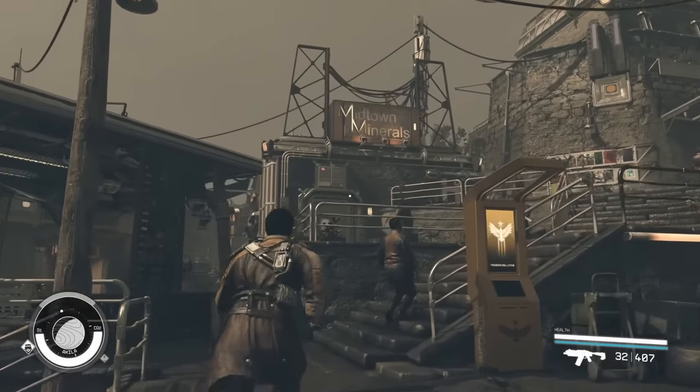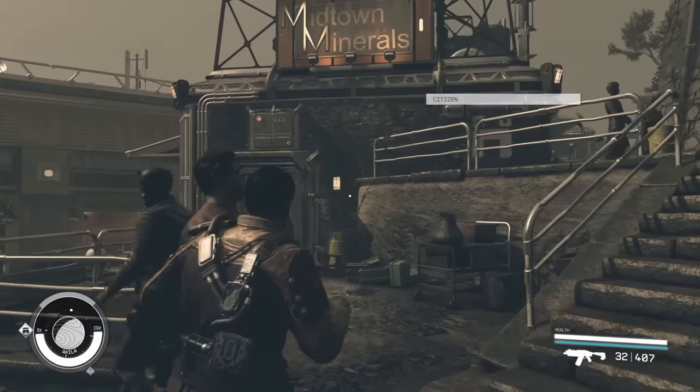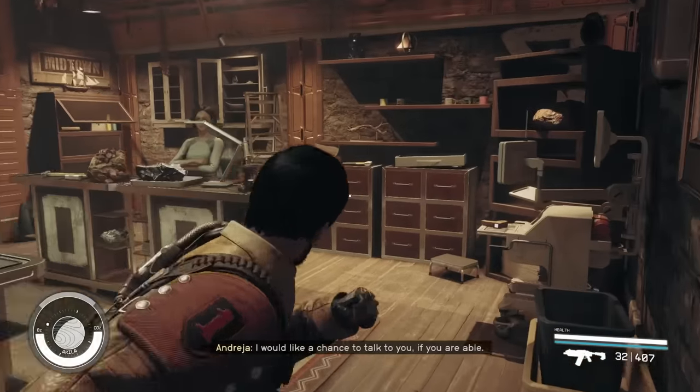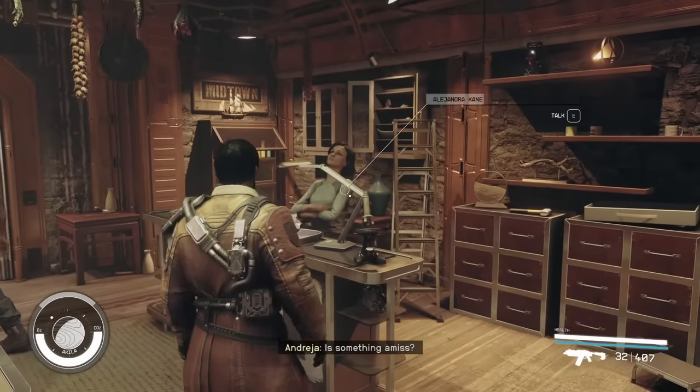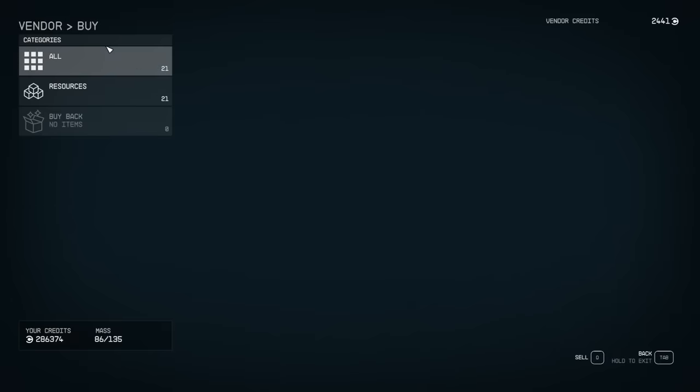On the left-hand side you're going to see Midtown Minerals — this is where we're going to be able to get pretty much everything we need. There's another store in here where we can get some more stuff as well. We'll go over the outpost system pretty quickly in this video too, so let's pick up some stuff here.